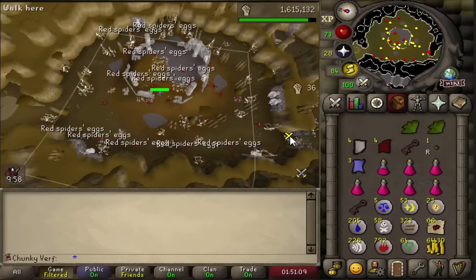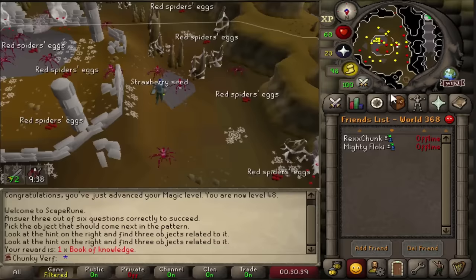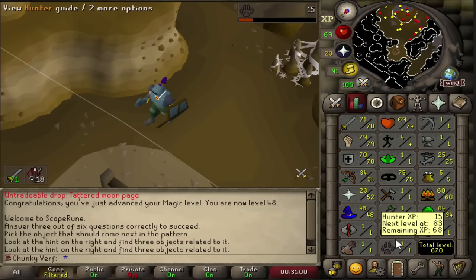Fishing XP random for 25 fishing. I just got a book of knowledge and I am one XP random away from my five agility goal level. But I am actually going to wait until I get a genie because I don't need to lamp more agility, so I am going to use the book of knowledge on hunter instead and get a bit of a head start on that - five more XP. Let's start the hunter lamping journey.